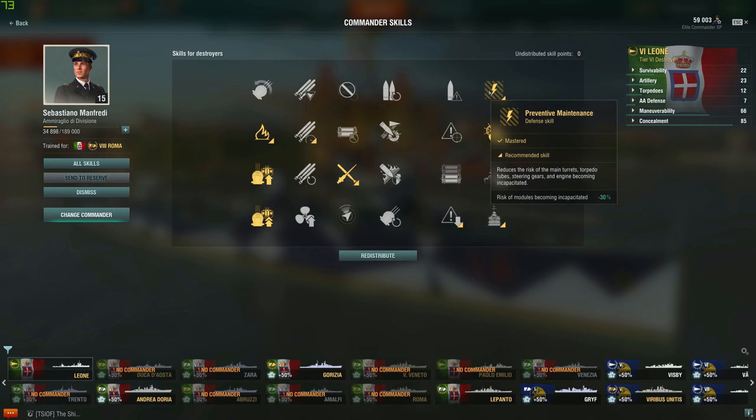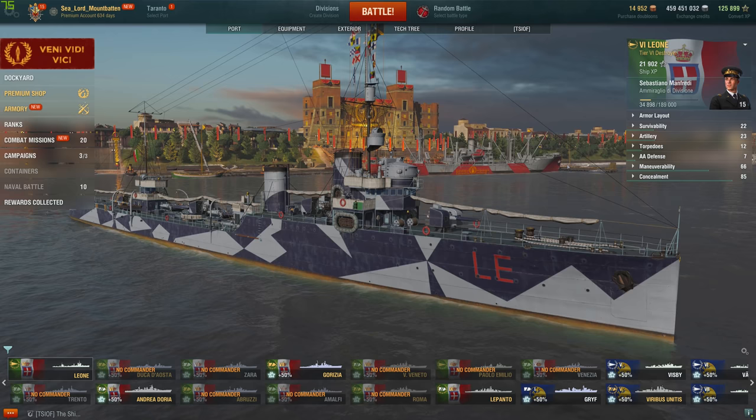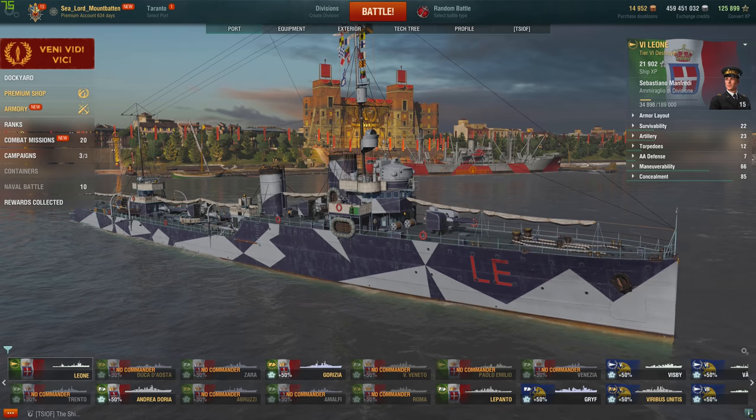For the commander — Sebastiano — I went with Preventive Maintenance, Power Technician, Last Stand, Adrenaline Rush, Main Battery and AA Specialist, and Main Battery and AA Expert. I know this won't please everyone, but I wanted to try out her guns. I heard she had good alpha, which she does, and I'll talk more about that in a moment. I plan to play about four more games for this review.